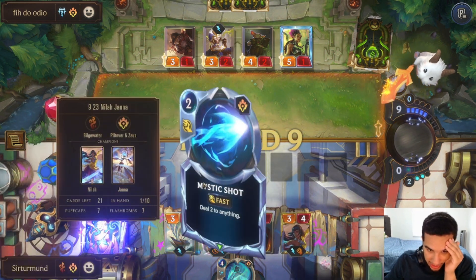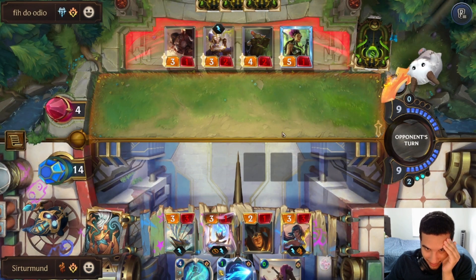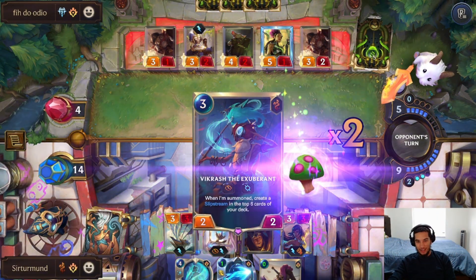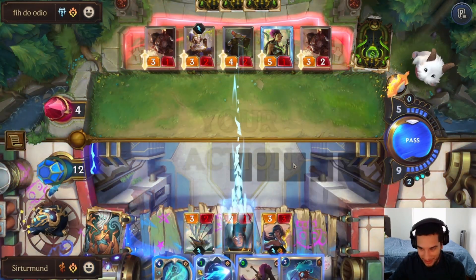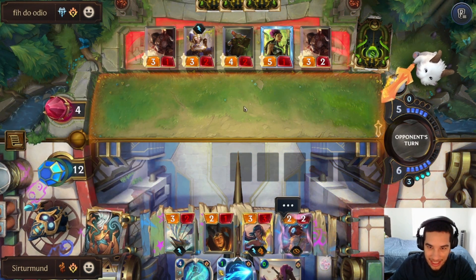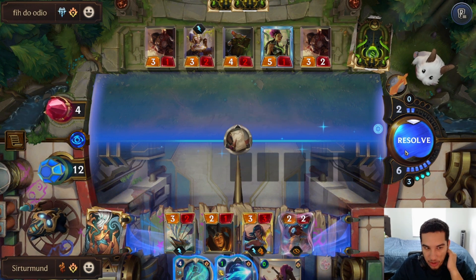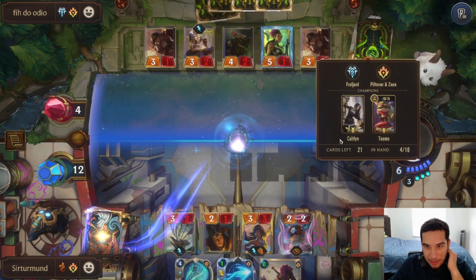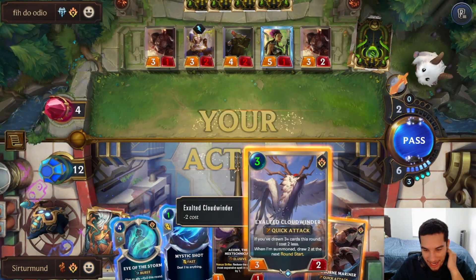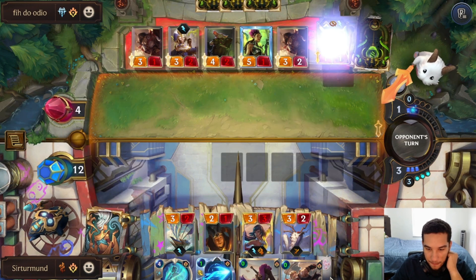The opponent needs to have Harsh Wins, and even with Harsh Wins we still push forward. We have Slipstream and quite a bit of other stuff. The Flash Bombs mean that we lose the Janna. Mystic is one burn. Acorn. You're going to give me the draw? Let's go for a Slipstream because I want to just draw more. If this Nila can survive, we should be okay. If the opponent gives me the burn, we should also be okay. Nila still survives. That's a bad play because the Nila cannot die.